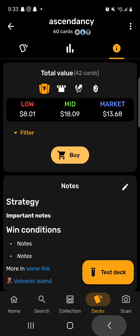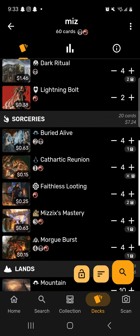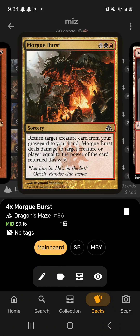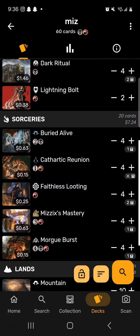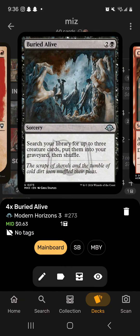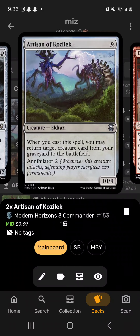Getting Ascendancy out as fast as possible is really important. Last up — this deck is bad but I like it. It's focused on Morgue Burst, a card I used to play a lot as a kid. It gets a creature back and burns the opponent equal to its power, so we use Buried Alive to get big creatures into the graveyard like Artisan of Kozilek and Ancient Stone Idol.